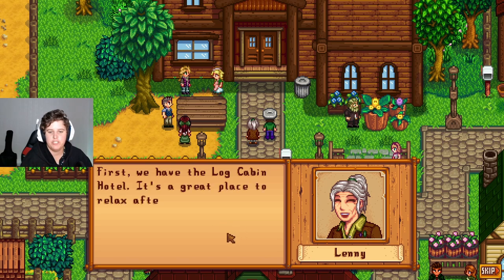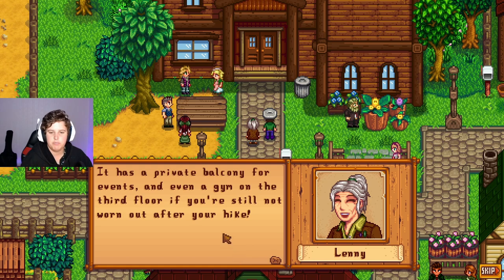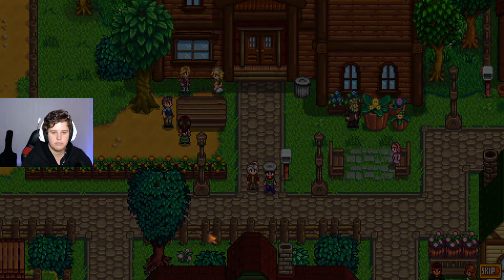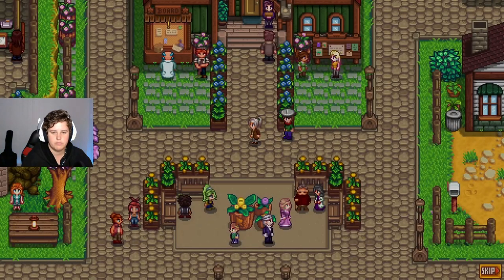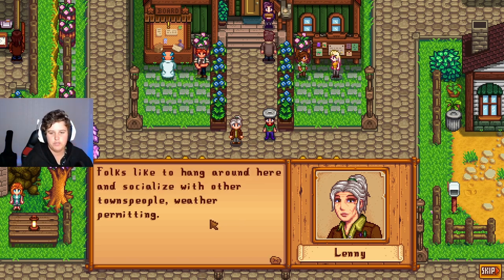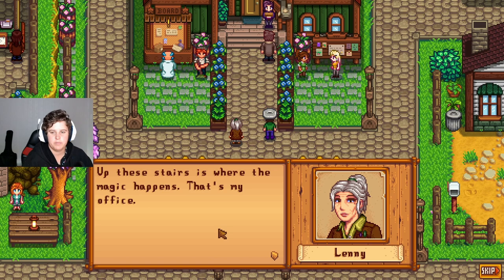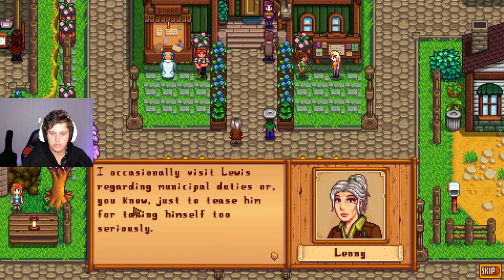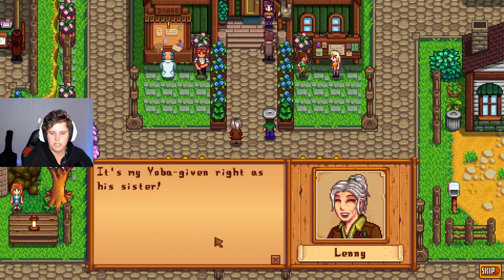"Let me show you around town with a quick tour — buckle up, buckaroo! First we have the Log Cabin Hotel — it's a great place to relax after a long hike through the mountains. It has a private balcony for events and even a gym on the third floor if you're still not worn out after your hike. This right here is the Town Square — it's the beating heart of the village. Folks like to hang around here and socialize with other townspeople, weather permitting. Up the stairs is where my magic happens — that's my office, it's made of wood, bricks, and paperwork. I occasionally visit Lewis regarding administrative duties, or just to tease him for taking himself too seriously — it's my yoga-given right as a sister."